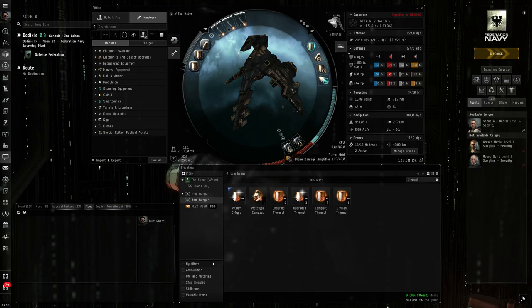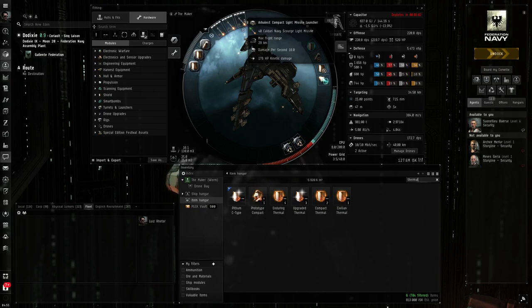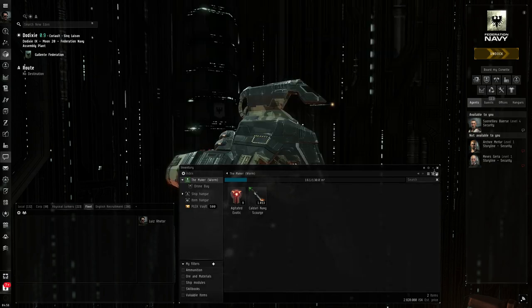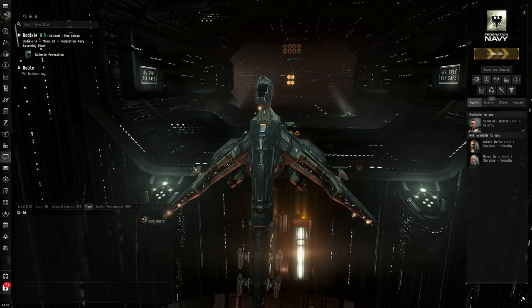The rest is basic: Drone Damage Amplifiers, because the Worm is a drone boat; the Small Capacitor Control Circuit for extra capacitor recovery; an EM Shield Reinforcer to fill the gap hole that the Worm has in EM damage; and a Thermal Shield Reinforcer, because the enemies that will hit you most are Triglavians — Damaviks, Leshaqs, and VEDMAXs. For missiles, I use the Arbalest Compact Light Missile Launcher with Caldari Navy Scourge Light Missiles, because we'll be running Exotic Abyss.